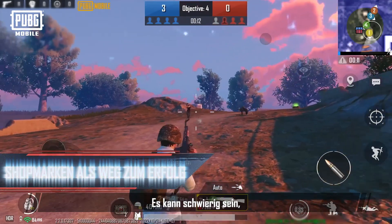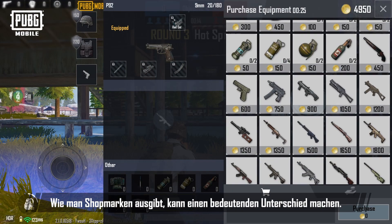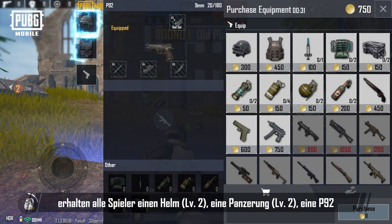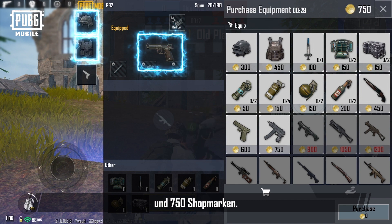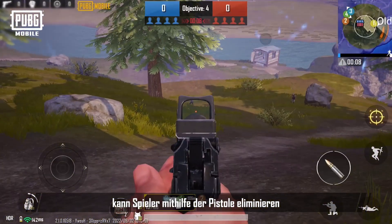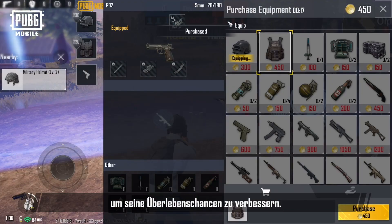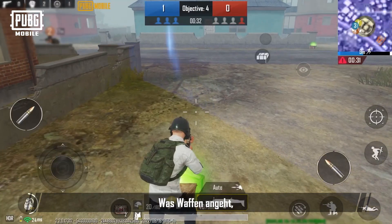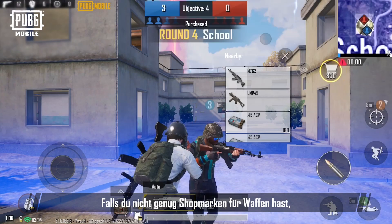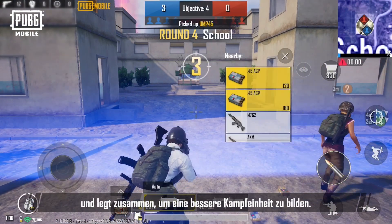As it can be difficult for players to gain a shop token advantage from winning and losing rounds, how shop tokens are spent can mean a huge difference. At the start of a match, players are given a level 2 helmet, a level 2 armor, a P92, and 750 shop tokens. If you're confident in your own abilities, you can use a pistol to eliminate players and use the earned shop tokens to purchase a level 3 helmet and level 3 armor to improve your survivability. As for weapons, you can loot equipment from your enemies. If you don't have enough shop tokens to purchase a weapon, you can also ask your teammates for help and pool your resources to create a super combat unit.